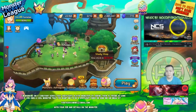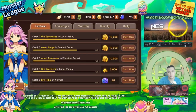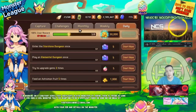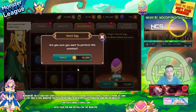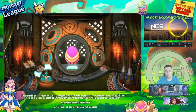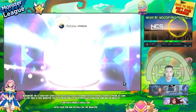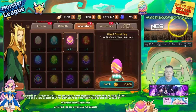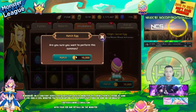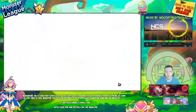Hey, what is up guys, welcome back! Today I have some eggs to summon — a few random eggs I got from farming golems, so I can pop those right now. Recently I've been getting luckier, getting a lot of lightnings just from random egg summons, and getting a lot of variants too.